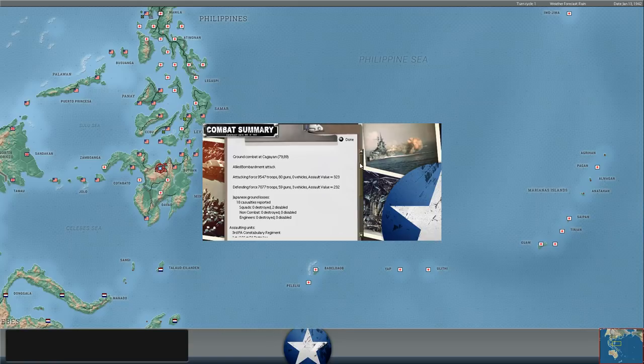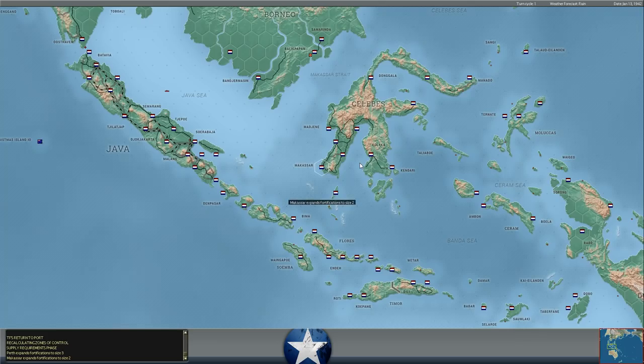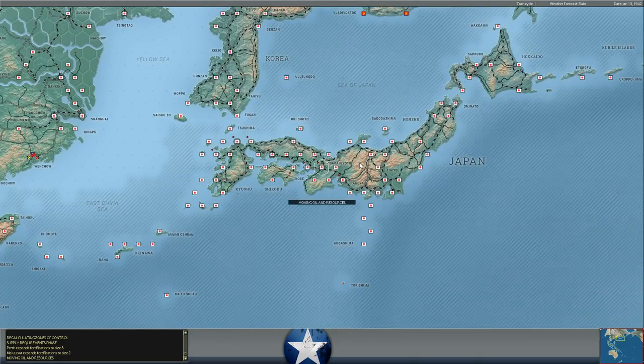Our attack probably burned a fair bit of supply, which we want to try to avoid doing. And that's going to do it for this turn. We can see fortifications being built at Perth and other locations. It's going to move us into the reinforcement phase and production phase, and then kick us out to the main menu. So it was a pretty quick turn result, less than 10 minutes, and that was with me going relatively slow.